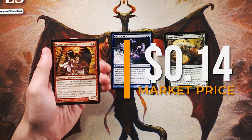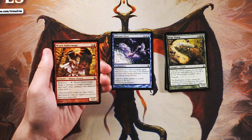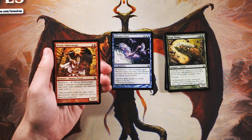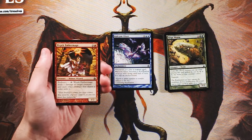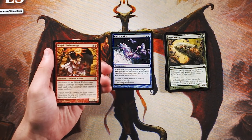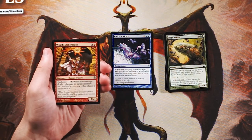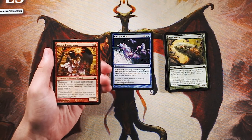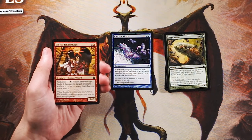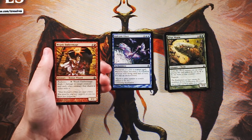Wojek Ember Mage is a 1/2 for three and a red with radiance — the Boros-focused mechanic. You can tap it to deal one damage to target creature and each other creature that shares a color with it. It's a powerful effect, but I don't know if it's better than the Glaze. On turn four you're probably not dealing with many one-toughness creatures unless there are tokens out. It's nice for stacking damage and muddling combat, but I think the Glaze is a better, more aggressive card.